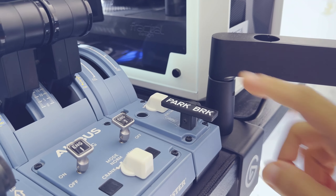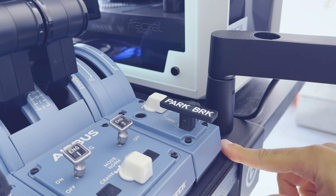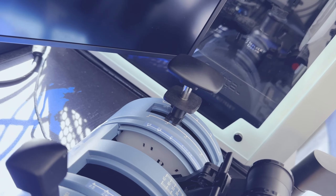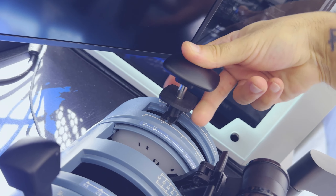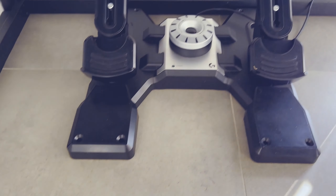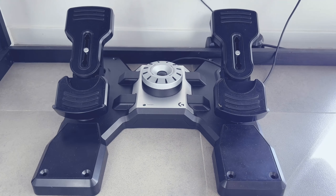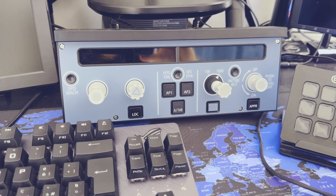Altra modifica riguarda la leva per armare e disarmare i freni di parcheggio che, come nella realtà, dobbiamo sollevarla e ruotarla. L'ultima modifica riguarda la leva dei flap che, come nella realtà, per cambiare posizione non basta muoverla, ma dobbiamo prima sollevarla e poi cambiare posizione. Per la gestione del timone abbiamo i Flight Rudder Pedals della Logitech e, per concludere, abbiamo l'FCU della WinWing.